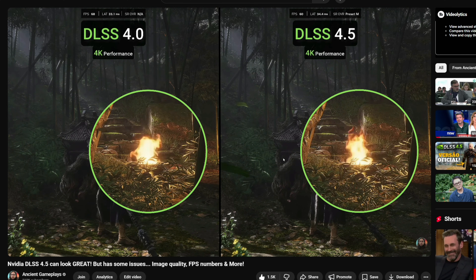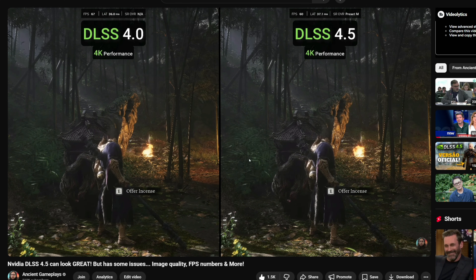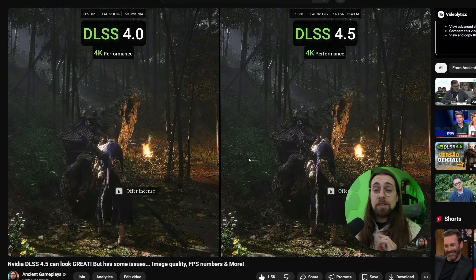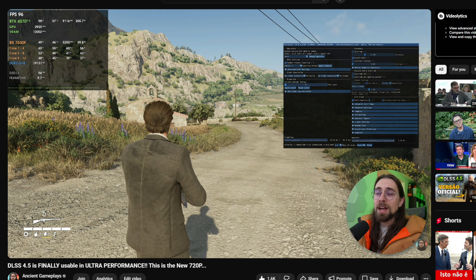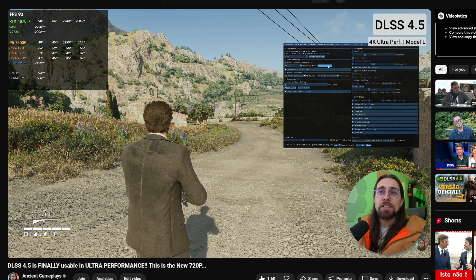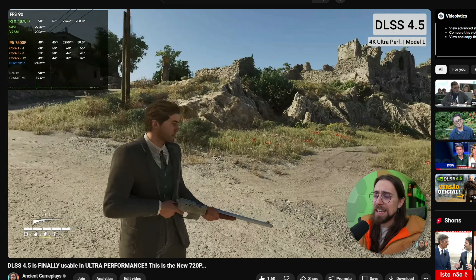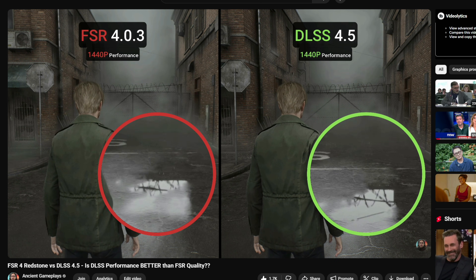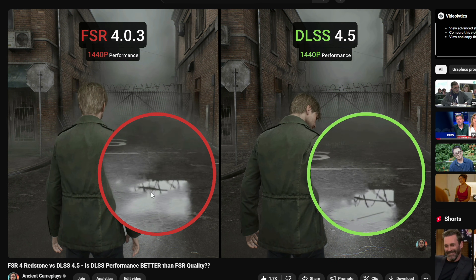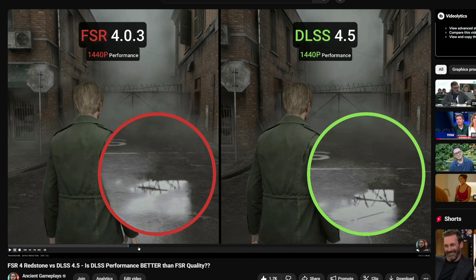Then I tested 4K ultra performance mode with the DLSS 4.5, showing you how it could actually be usable in some games and comparing it to the DLSS 4. Then I made a video comparing DLSS 4.5 versus FSR — in this case the upscaler part, which is FSR 4.0.3.